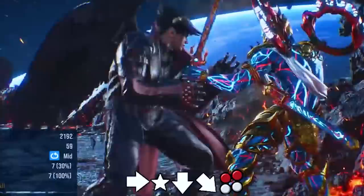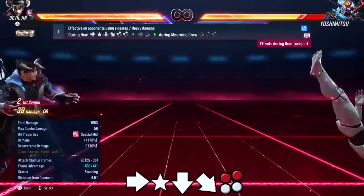You can still go for the fall follow-up if you don't want the combo. He has a new crouch dash move — crouch dash 1 plus 2. It's a homing, minus 9 on block mid. This move will only knock down or wall splat without heat, but whilst heat is activated you get an automatic laser follow-up that leads to a combo. I managed to get 65 damage.